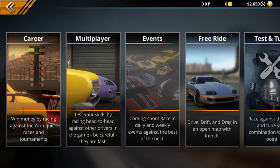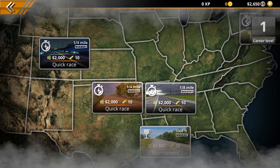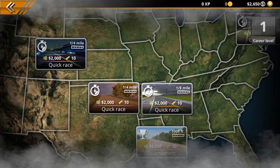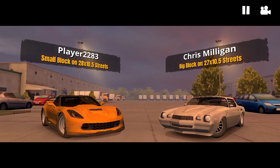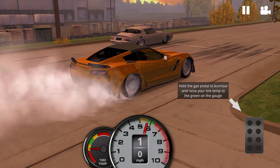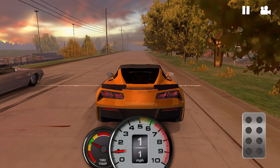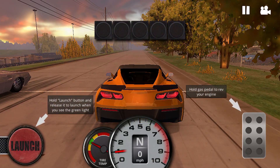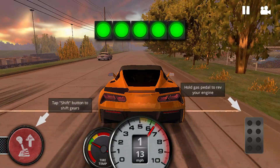Let's go to race. The options are free ride, test and tune, events, multiplayer, and career. In career mode you win money by racing AI in quick races and tournaments. We'll do a quarter mile quick race for 10 gold and $2,000. Our opponent is running a small block on 27x10.5 streets. We did a standing burnout to heat the tires and then staged up.